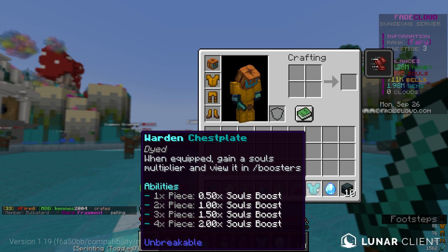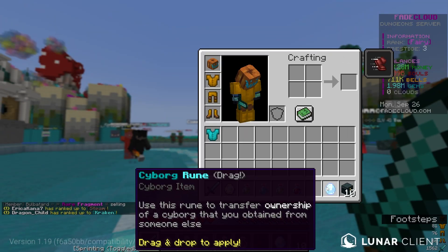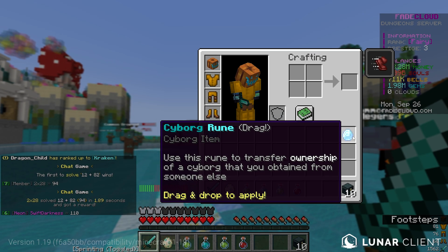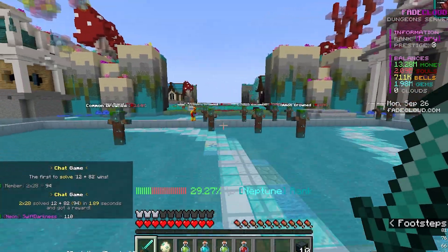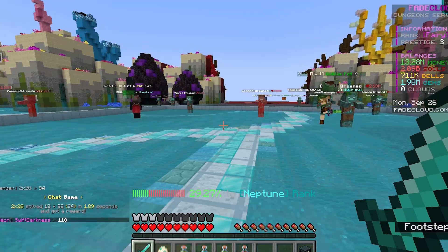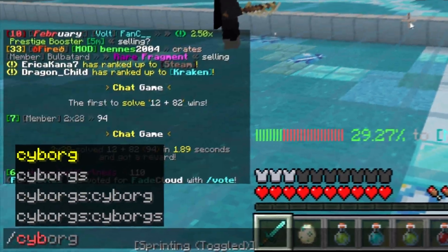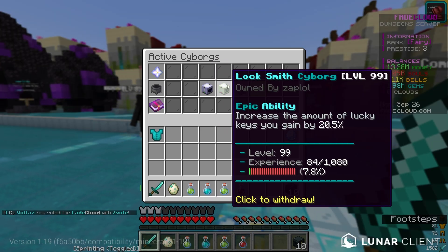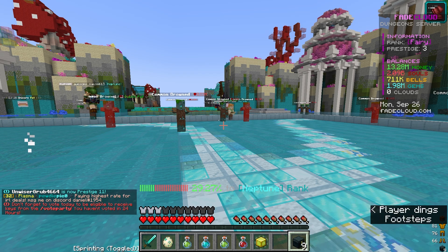I also got a warden chestplate and a cyborg rune. This rune transfers the ownership of a cyborg — so if I buy a super high-level cyborg off the auction house, I can convert it so I can actually use it, because typically if you don't own the cyborg you can't use it. If you type slash cyborgs, they're basically another thing that gives you stats.